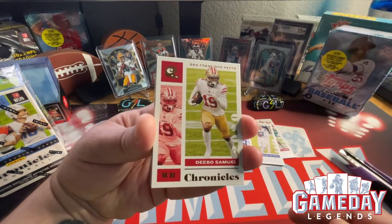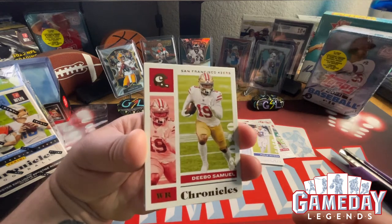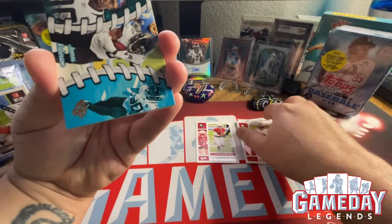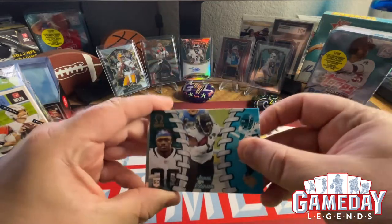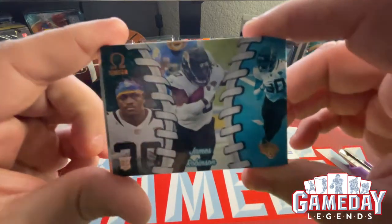Here's our bronze insert — Deebo Samuel. Nice, it's a good color match — I like how the bronze complements the 49ers helmet, pretty cool. I'm gonna put him in the hit stack. And then our first Omega rookie is going to be James Robertson — very cool.